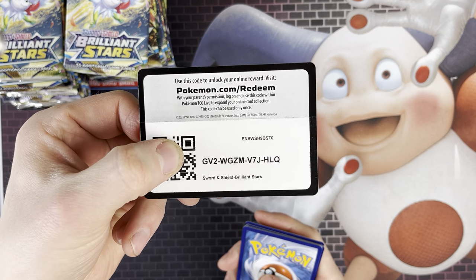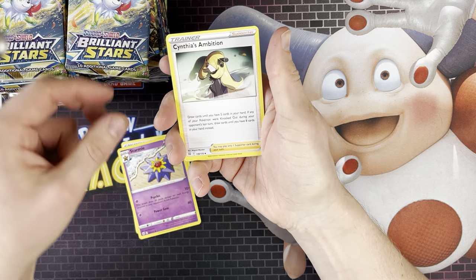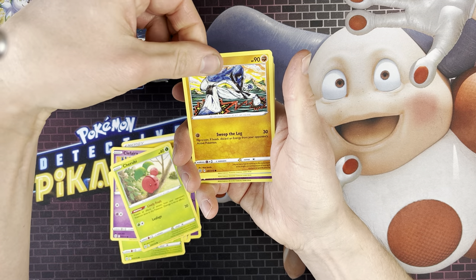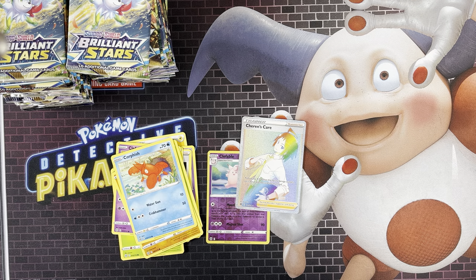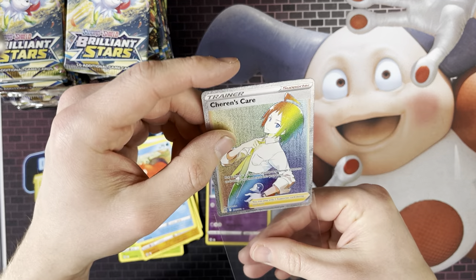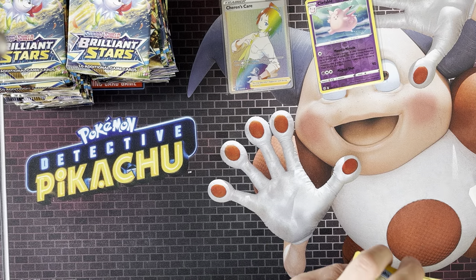So we've got the first pack — code card. We've got Electric Energy, Starmie, Cynthia's Ambition, Serena's Care, Karrablast, Cleffa, Cherubi, Snom, Corphish, Clefable, and we've got a Serena's Care Rainbow Rare straight away out of the first pack! It's quite good, I was expecting that. I don't know what the value of a card like that is — it's like £5, which you'd think a rare like that would be worth more. I need it anyway so that's alright. There's a reverse Cleffa as well, not too bad.